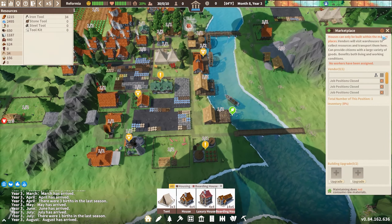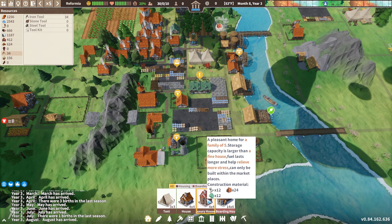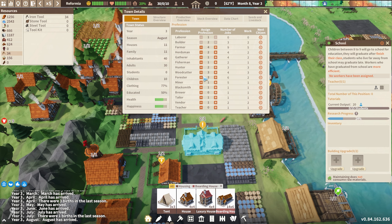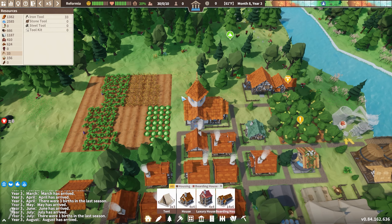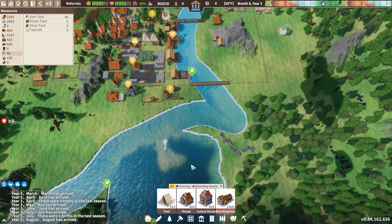I do also have luxury houses, but you're going to need rarer construction materials which I currently do not have. The school is now built, so I'm going to remove one of the farmers and they are going to be taking over as the teacher, and hopefully that's going to work out well. We also have the ability to now grow oats as well, so that's going to be very good because that is a primary food staple for us too.